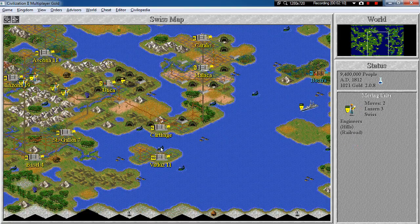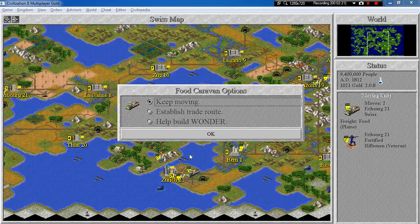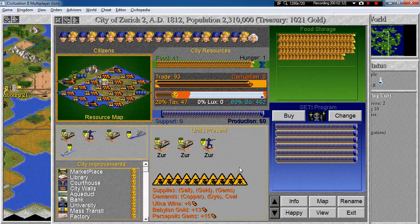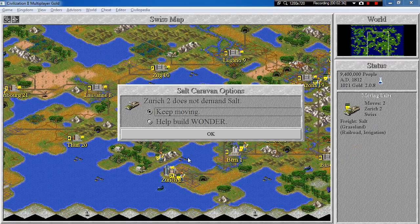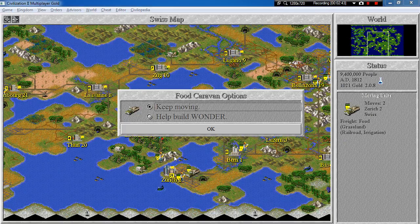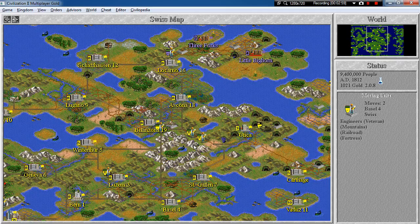Perfect. Fortify. Go down here. You will go to Zurich. What can these poor settlers do? I think they can just stay here. And in case there are any pollutions occurring nearby, you will be cleaning them up. So sleep. Road there. Let's build a few roads over here as well.